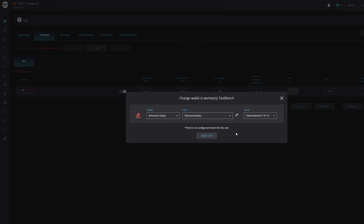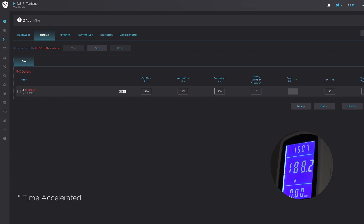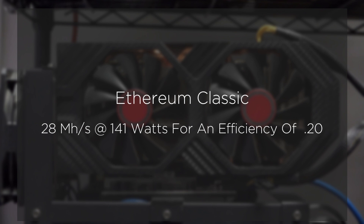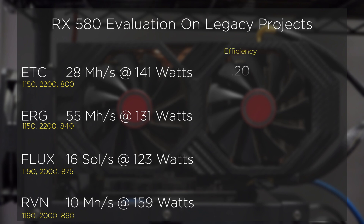To get started, let's revisit Ethereum Classic. While a lot of attention was given to Ethereum until it became a piece of shit, the original is still with us. Once up and running, we're reminded of the card's performance at 28 megahashes at 141 watts, giving us an efficiency of 0.20. Next, to help keep the video on the shorter side, I'm going to post the results for Ergo, Flux, and Ravencoin. Note, I am including the overclocks that were used, and my intent was to identify an efficient operation, balancing decent production to the amount of electricity being drawn. Your results will vary.